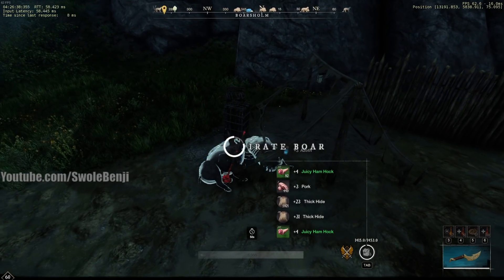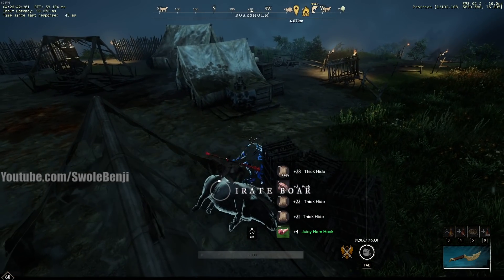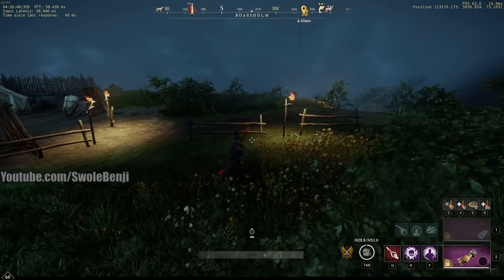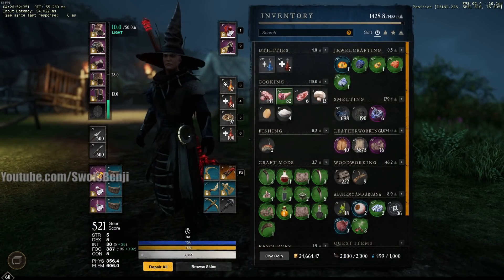Look at all those rares — bright scale hide, very good stuff, worth over 100 gold on my server. If you haven't already, you should come here to Boar's Home and get your farm on. I got like 20-something in that run — that's 200 gold easy. All right, let's talk about the gear.